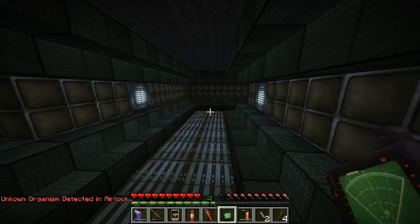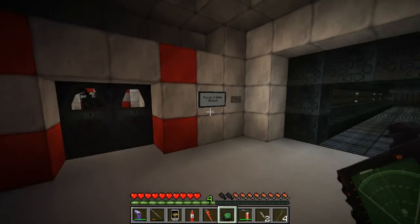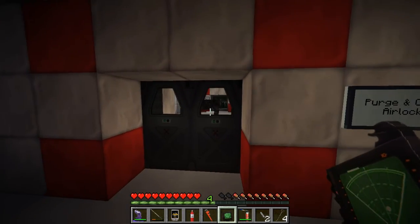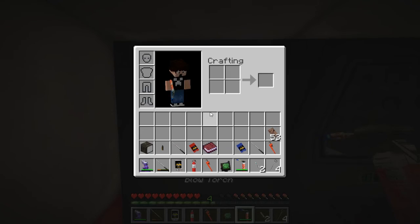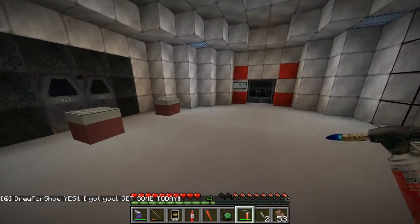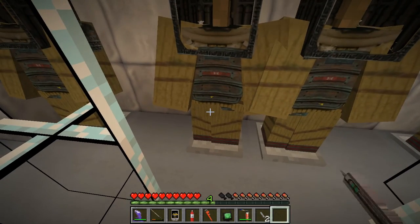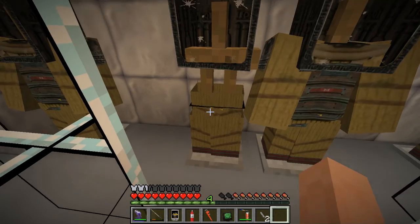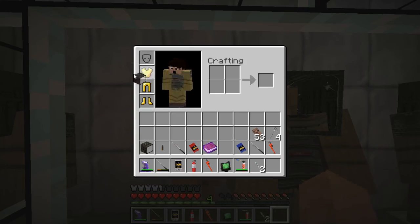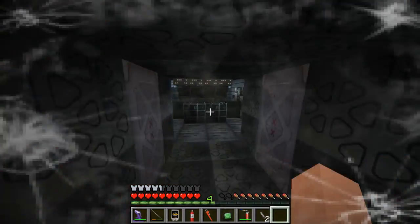Unknown organism detected in the airlock. How do I get in there? I get sucked out into space! Yes — okay, we gotta get out of the suit. I gotta put this on manually. Oh, here's the evac ship!